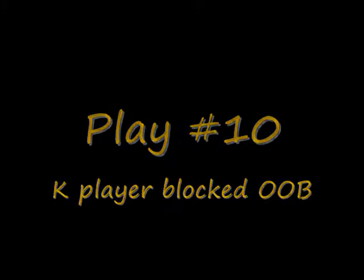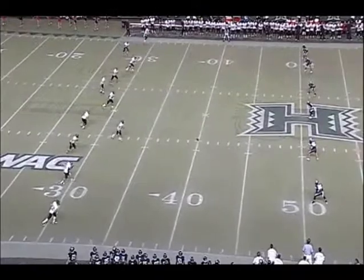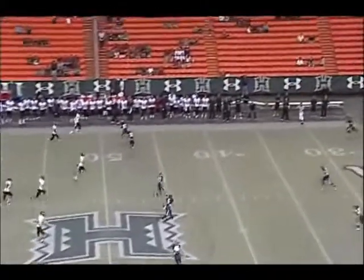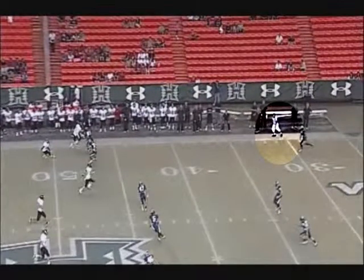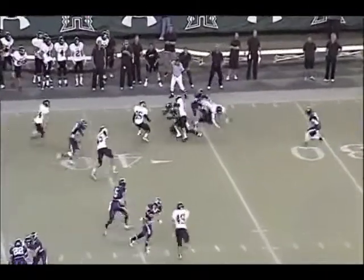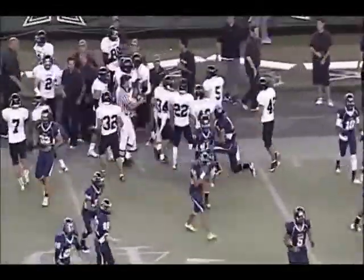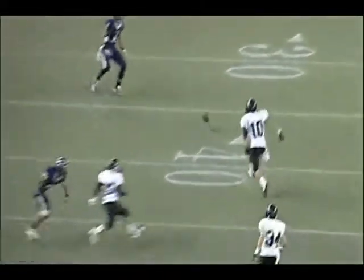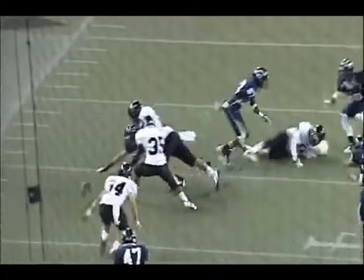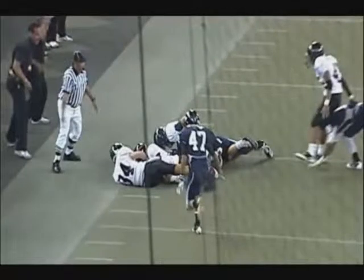Play number ten is just an observation and mechanics play. Look at the player highlighted at the top of the screen — he gets blocked out of bounds and returns; that's legal. The receiving team muffs it. Fight the urge to come upfield — you are too close to the action. What we're looking for: the kicking team was blocked out, so they're legally able to come back in. If he wasn't blocked out, that's a penalty when he comes back in. This has got a lot going on, including the mechanics, so it's a good discussion play.